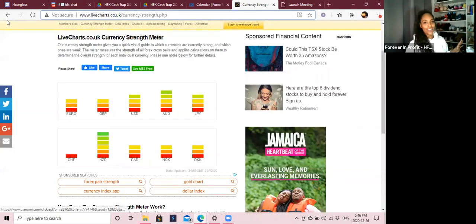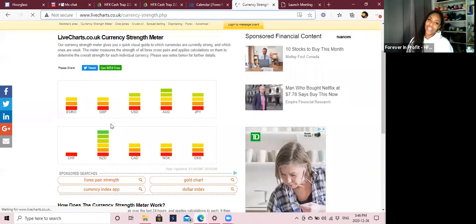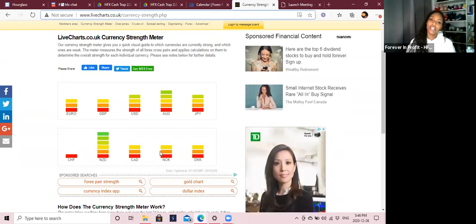The next thing is the currency strength meter. Call me old school, I do not care — this is what I like. Cash Trap 2.0 carries the currency strength meter in the alert panel, which we'll go through. I still do this before every trade. Say we're looking at EUR/USD: if Euro has three bars and USD has four bars, that means USD is stronger than Euro. The first currency is always the buy, the second is always the sell — so Euro would be the buy and USD would be the sell.